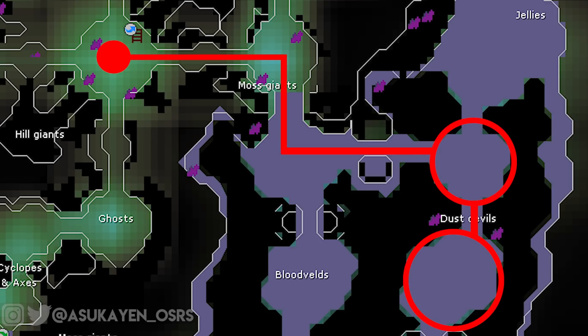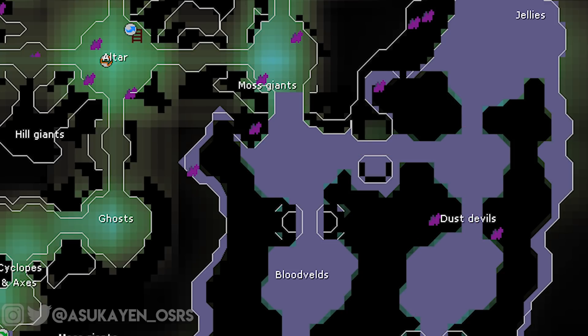In the first room you'll find a decent amount of spawns, and in the more Southern room you'll find many more spawns. Be aware, though, that the Southern room is primarily used for bursting or barraging. If you're meleeing in this room, there is a good chance that you'll get crashed and you will have to move to the Northern room or find another world.